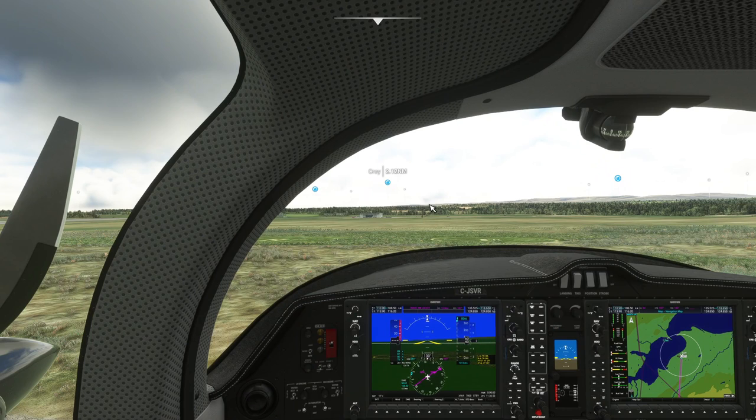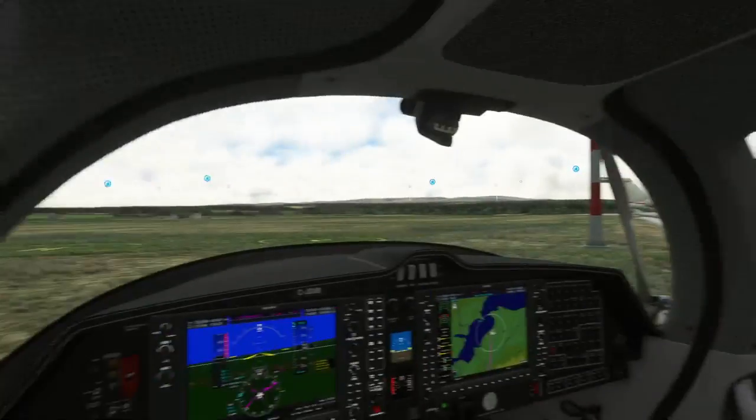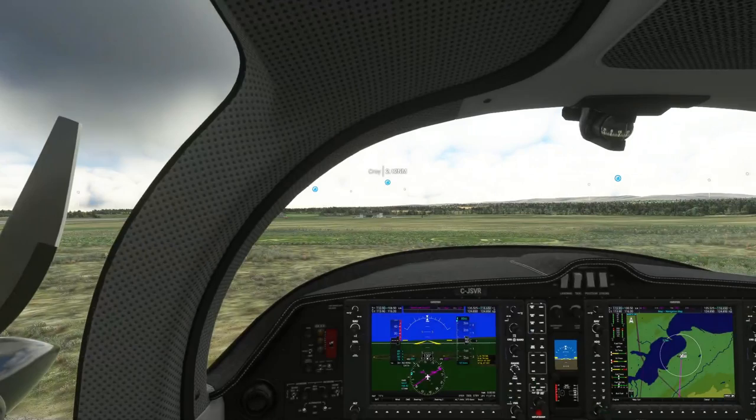Charlotte, you're at 3,000 feet on the heading, cleared ILS approach runway 06. Charlotte Yankee, 3,000 feet, cleared ILS 06. Charlotte Yankee, traffic for you — Diamond 68 is in the circuits, left-hand circuits to the north, not above 2,000 feet. Copied. Charlotte Yankee, continue the approach on Unicom 122.8, bye-bye. 122.8, thank you, Charlotte Yankee.